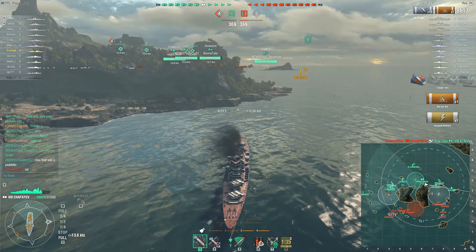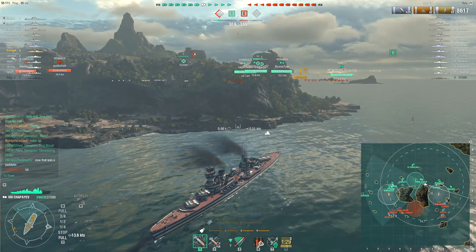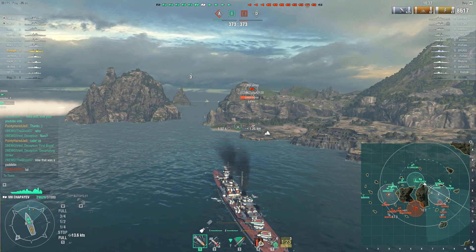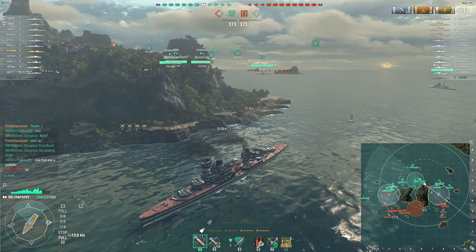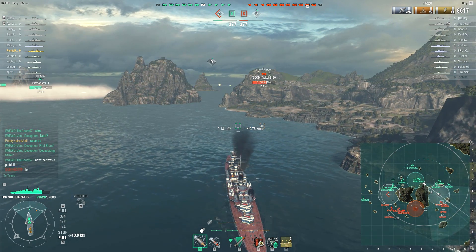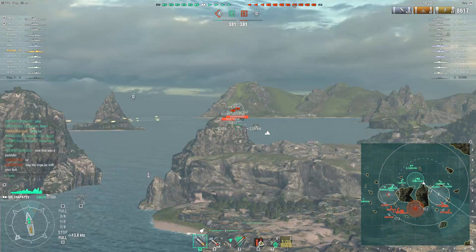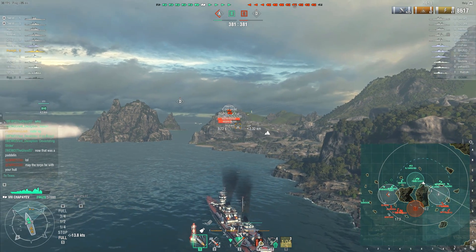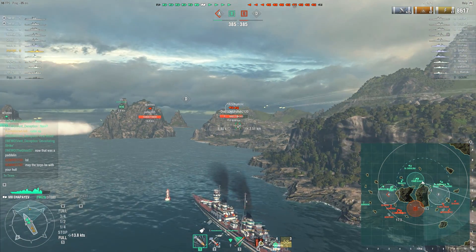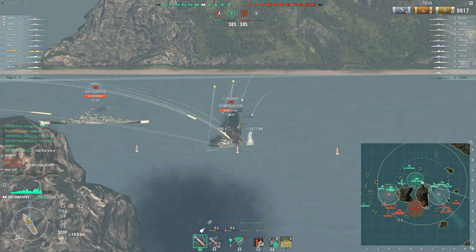So I lost a little bit of health and we've flushed out that Gearing. We know he's here, but I didn't really get much spotting from that radar. We at least know he's there because the enemy team has only got three destroyers, and we know the other Gearing is on the other side — and potentially the other destroyer they have is as well. We've got a fair few ships on the other side but we're a bit scattered. I'm backing up enough in hopes that I can start firing over that outcrop of rock.